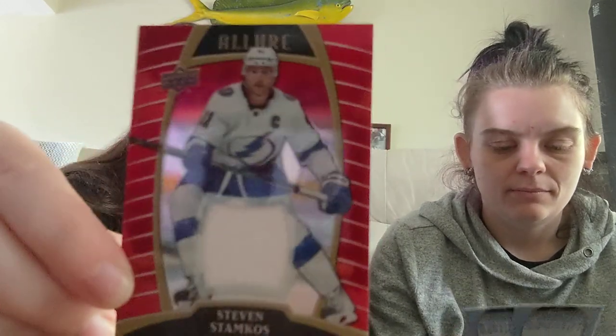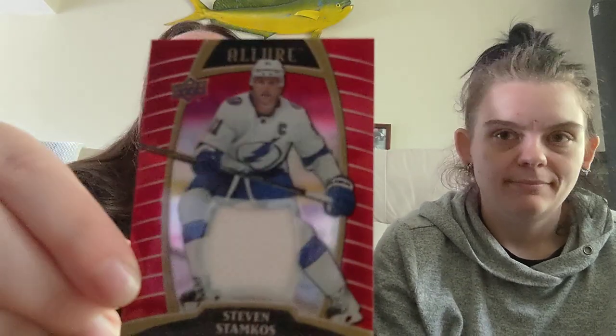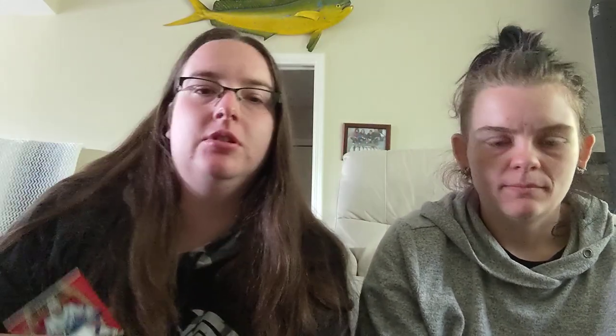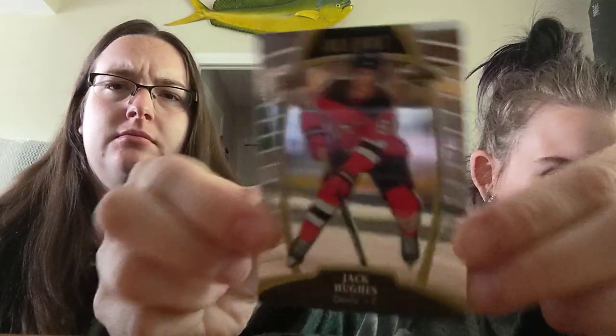A game-used red rainbow jersey — that's what it's called. Then we have Cam Atkinson of the Blue Jackets. And a Jack Eichel Lore Rookie card. There he is — hello!